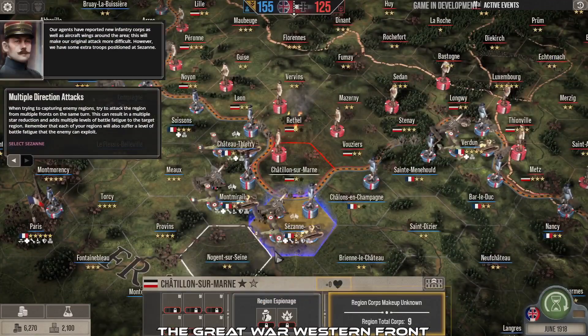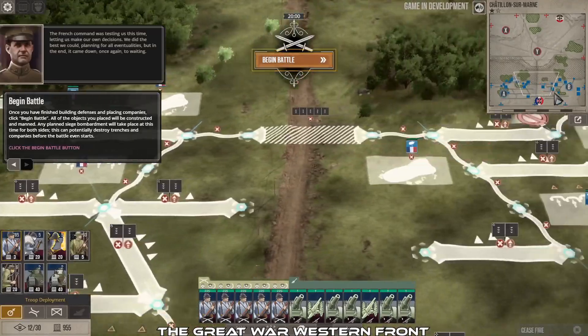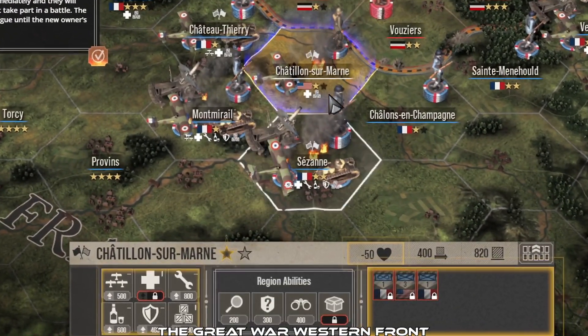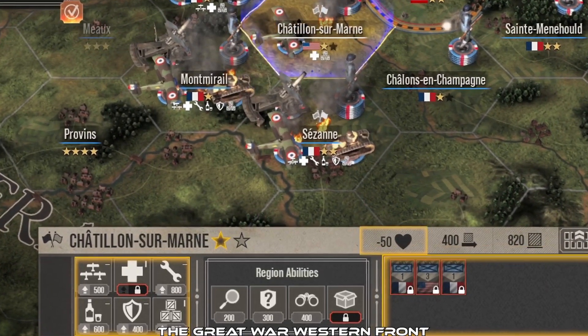Great War: Western Front is an upcoming real-time World War I war game with an amazing strategic layer displayed in turns and an awesome pre-battle building phase. The game also handles fog of war in a very unusual way.